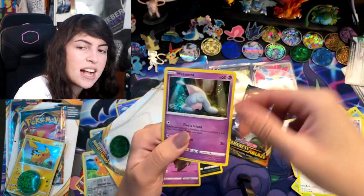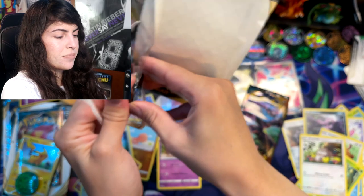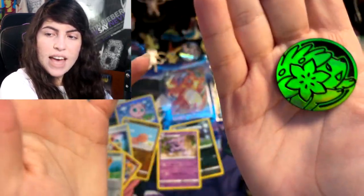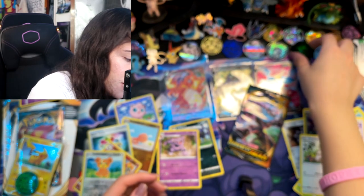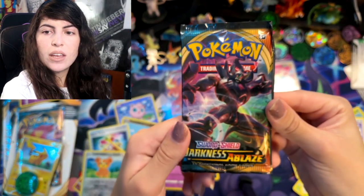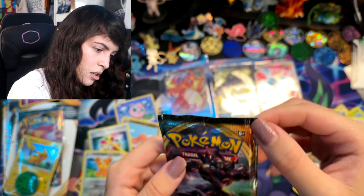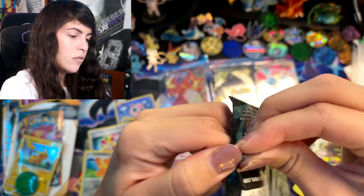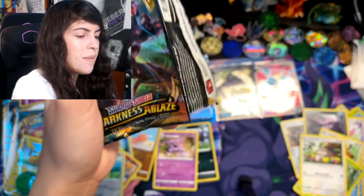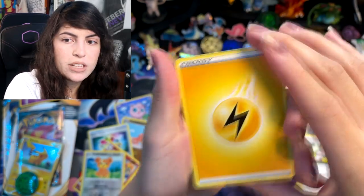Here we have the promo card and a coin, which is a Snivy — I already have this coin, or maybe I don't. My green coin was a Rowlet, so I have a green Rowlet and a green Snivy. Here's the Darkness Ablaze pack — are these resealed? I don't know. I pulled that Charizard, so I'm happy; I don't need to complain. I don't think they're resealed — they were just opened a little bit, so we'll find out with the pulls.